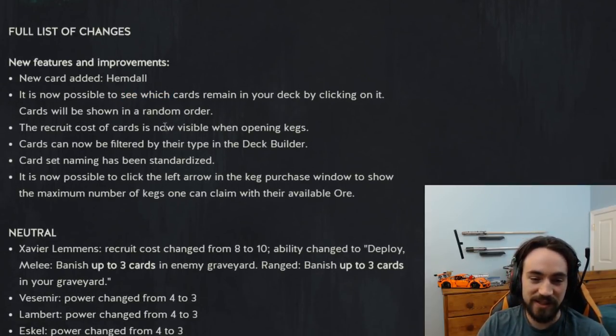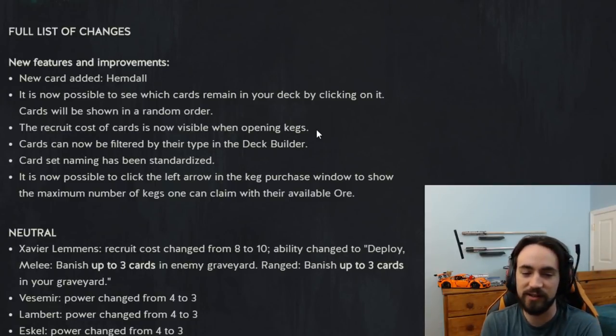Recruit costs can now be seen when you open a keg, so if you open a keg you can see the recruit costs. It's useful, I guess.